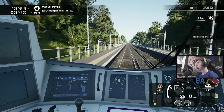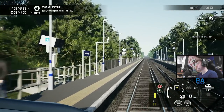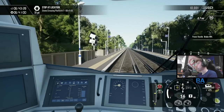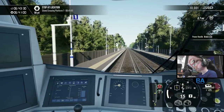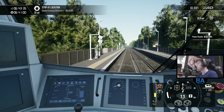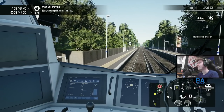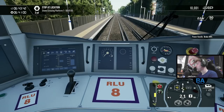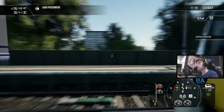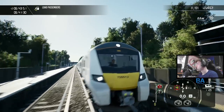Once we finish this service we'll have a little look at what you can actually do with this train, what scenarios are on offer. For all you scenario fans - scenario-wise you get quite a few: Desiro City on Test, Desiro City Shortened, Desiro City Changeover, Desiro City Skip, Desiro City Delays, Desiro City Showers - so 7 scenarios. And there's also the training module.